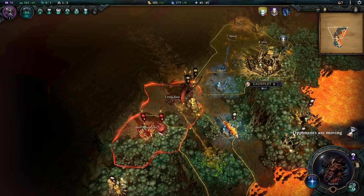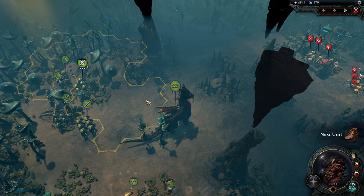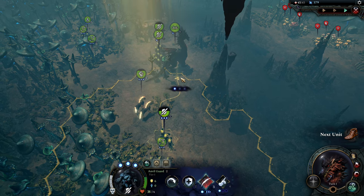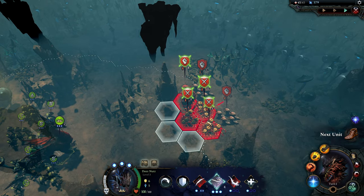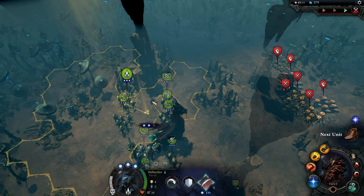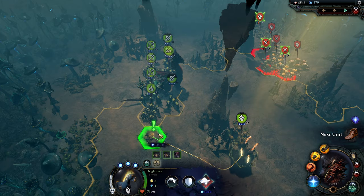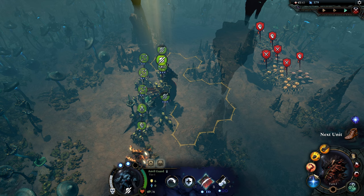We should be getting attacked here by the infestation — and here it comes. Should be a pretty straightforward battle. We've reached the point where we have a decently solid army together. As long as we play pretty carefully, it should be pretty rare to lose units, especially with our ability to buff our defenses. Let's stack up a bit more, move the arbalest down, bring the halberdier around to the southeast, pull back the nightmare, and put everybody else onto defensive posture.